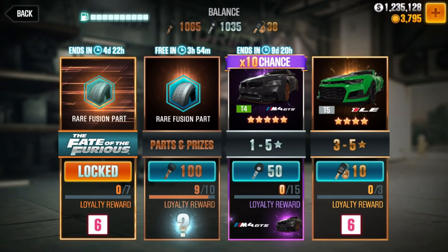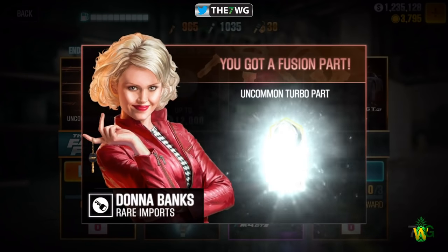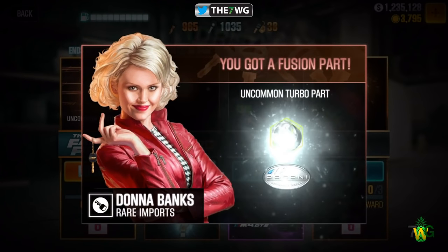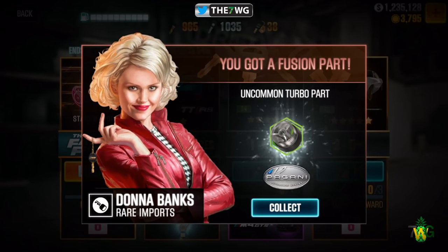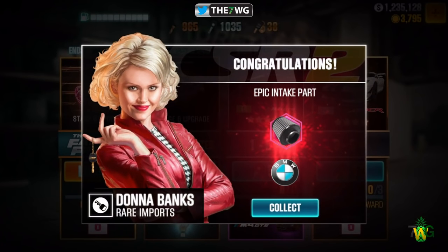Let me go ahead and try to get Stage 6 right here — hopefully it gives me one. I had to try, guys, I had to. Got a Pagani — okay. Come on, give me a Stage 6 for the Vulcan — don't be a savage, game. Well, that's actually not bad at all. I can probably go ahead and use that.